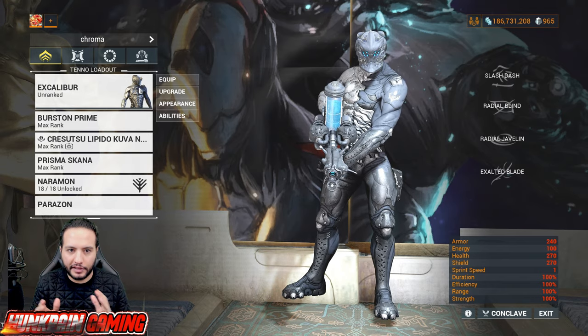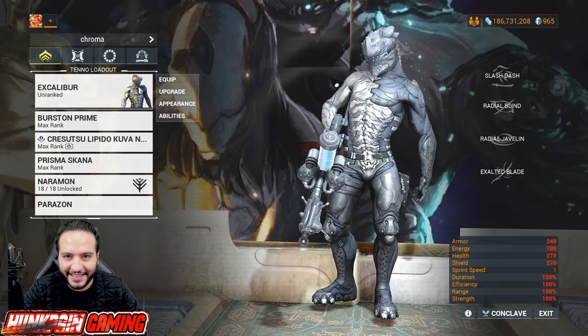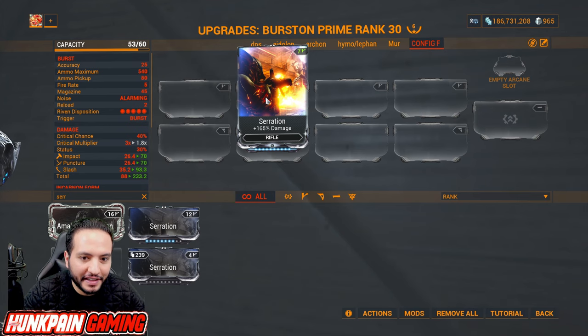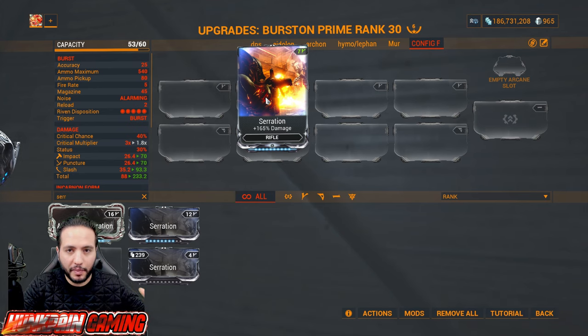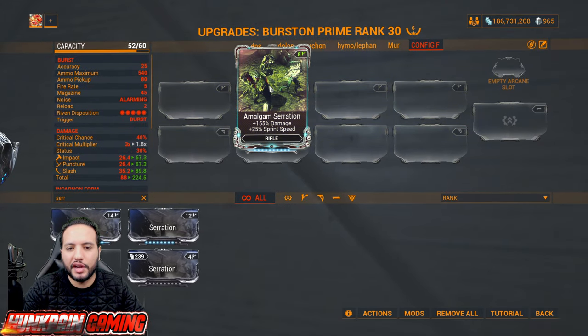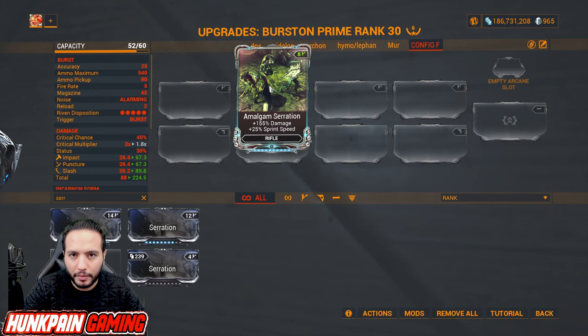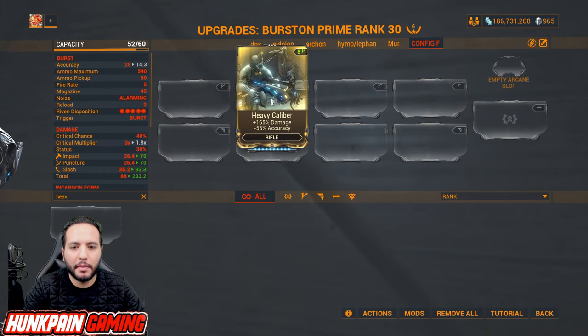Now let's go to primaries, divided into rifles and shotguns. Starting with Serration — 165 percent damage, probably what you start the game with, and you'll be playing with it almost for the rest of the game. There's also Amalgam Serration to increase 25 percent sprint speed if you want. Heavy Caliber gives 165 percent damage and minus accuracy.